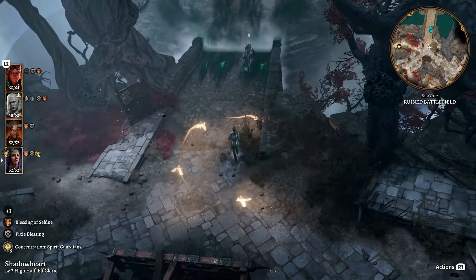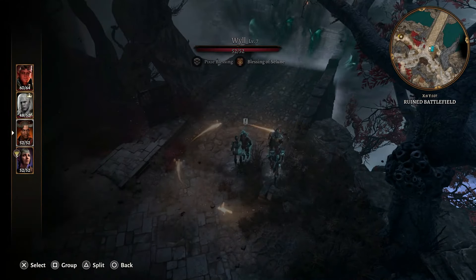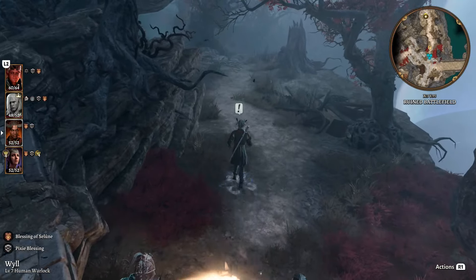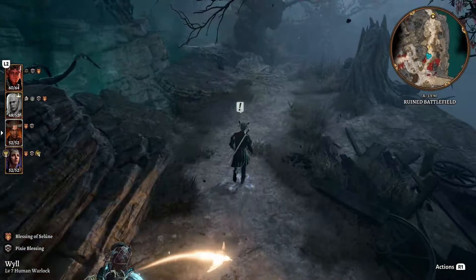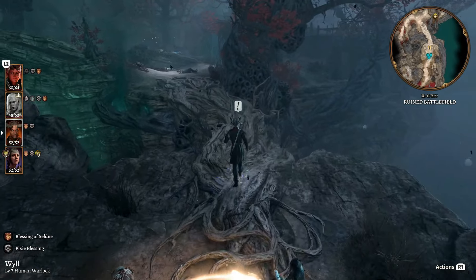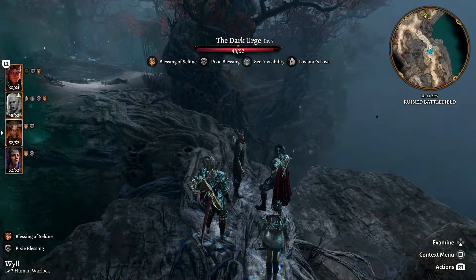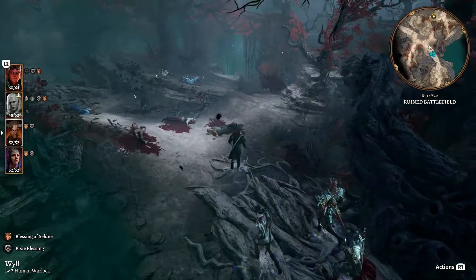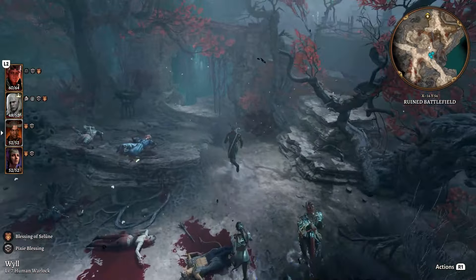Now we're getting the party back together - just choose to group everyone up. Everyone still has the pixie blessing so the shadow curse won't hurt anyone throughout this entire area. We'll put Wyll in charge. He has an exclamation mark above his head, so I'll switch to the Dark Urge and talk to him - he wants to talk about his father, Duke Ravenguard, but we can skip all of that.